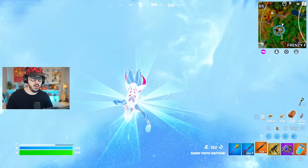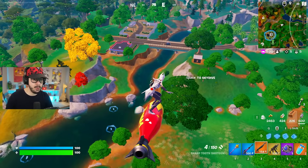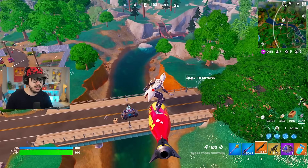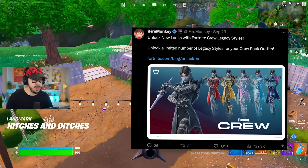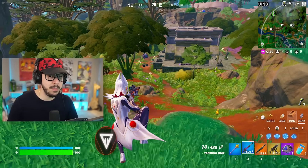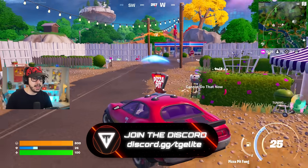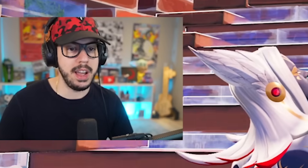I love that combo — right into the rift. I don't see anybody at the floating island but I heard a lot of ruckus at the gas station. If you didn't see, the new crew pack is out — they're doing 'evolve styles' where the longer you're a crew member you get different styles for the skins. They're actually pretty cool — one of the better crew skins we've seen in a minute. Good job Fortnite. The next big update is going to be Fort Nightmares.